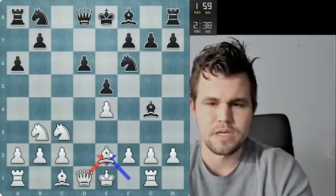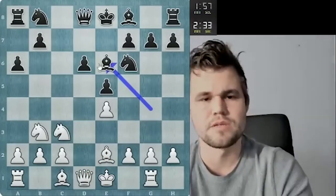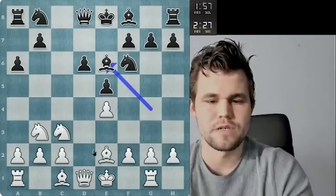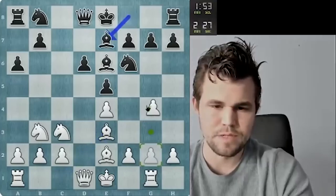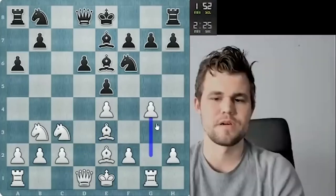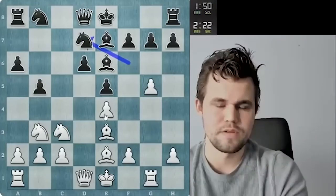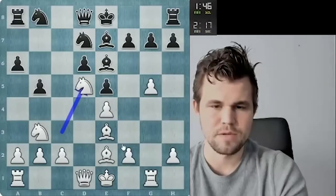If he takes, queen takes — that seems entirely unpromising for him. He goes Bb6. So the idea is now after g4, he goes d5, and I'm not really sure whether the Rook g1 move is actually useful for me there. So I'm just gonna go g4 now, and now g5.